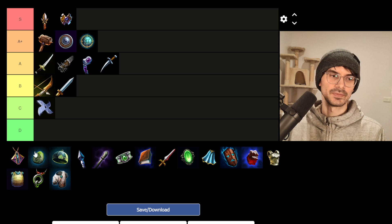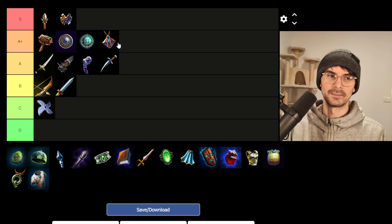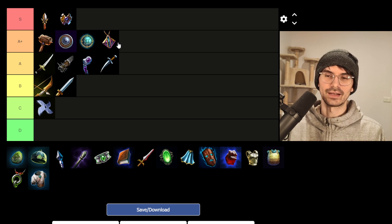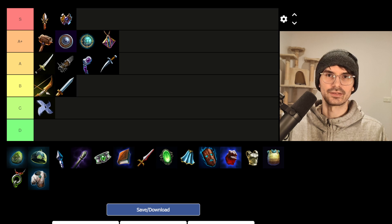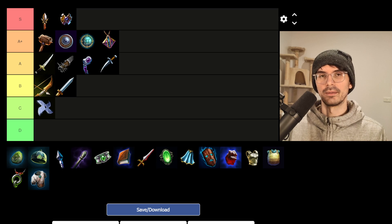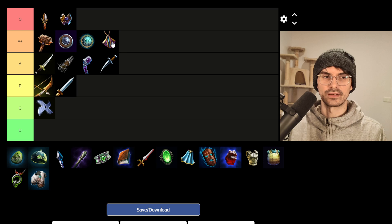And then we have Tiny Trinket, also providing 20 power along with 6% lifesteal. I would say this is actually a pretty good early game item as well — very cheap, high power for clearing, but also sustain from clearing. The MP5 from Lost Artifact is a little bit more valuable just to spam abilities in early game, but Tiny Trinket is still a very good choice. Lifesteal wasn't really meta lately, but that was partially because of lifesteal boots. Maybe we'll see soul gem builds, maybe Bancroft making a return now that lifesteal boots don't exist anymore. Some people may want to get their lifesteal in other ways, so this could make a bit of a comeback.